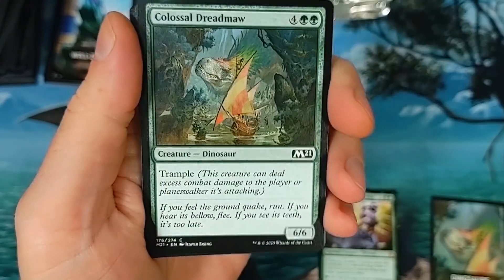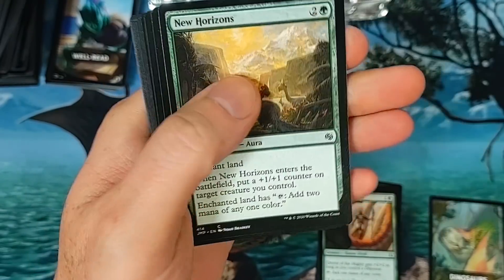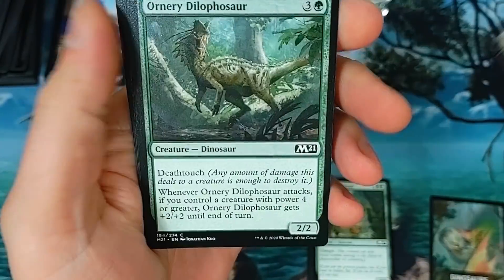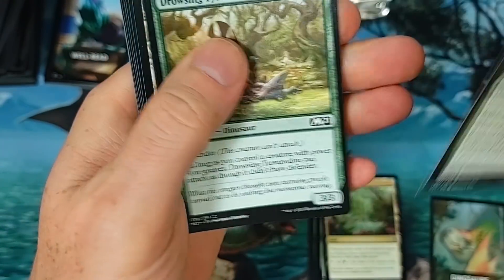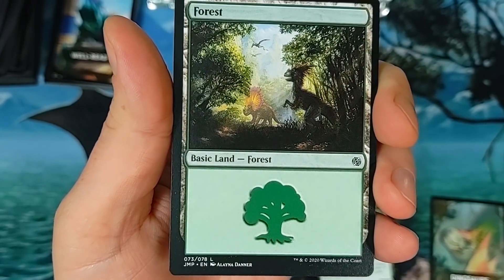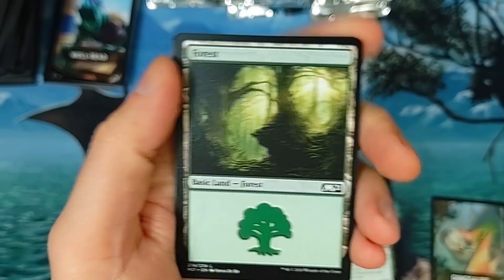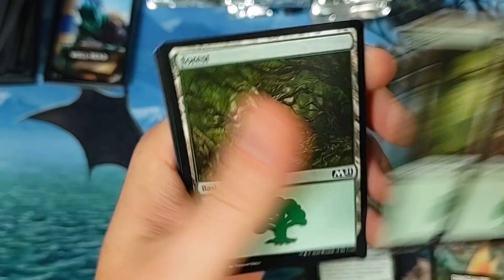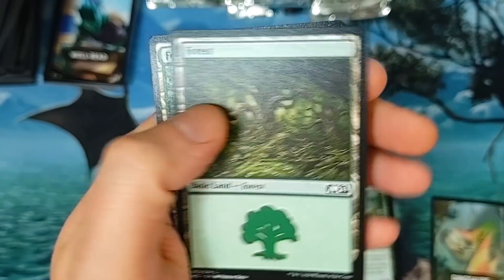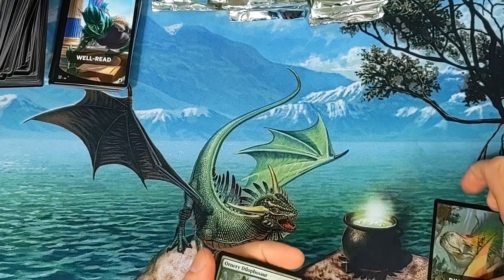Tidy whities — are you wearing tidy whities right now? You can tell me in the comments. Thriving, Ornery — one of these. The forest — I think that's one of the more sought-after ones. I'll pause and check it out. Big no boss — big no. Got this forest and one of those. The forests are the lesser valuable ones — still cool art on them all, I can't even lie about that.